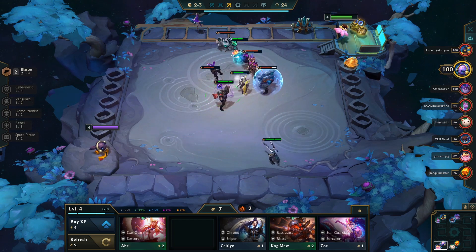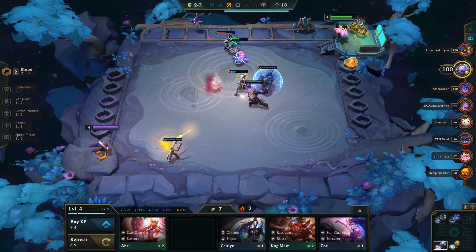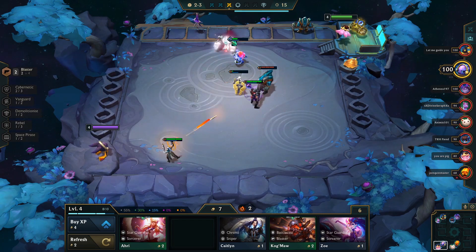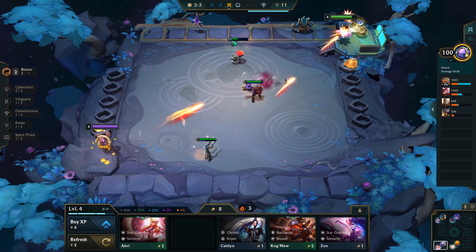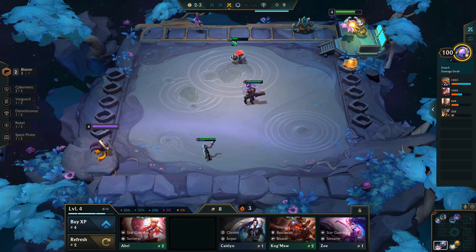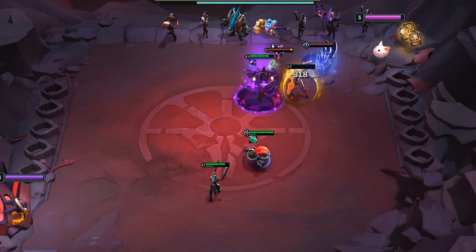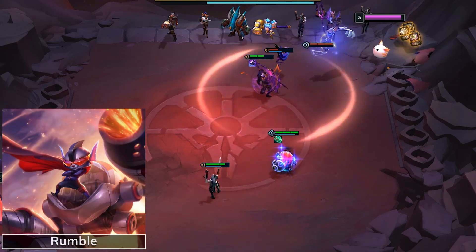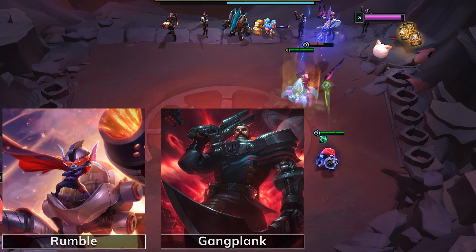First up, we have the champion coming in at number 10: Ziggs. Ziggs has been a consistently solid early game champion for quite a while now. In 10-16, his value hasn't necessarily gone up, but with the rise of Rebels and Mechs, he's definitely going to be seen more often in games. He's a really great early game carry, especially when paired with other Rebels and a Rumble. Later on, he can be replaced by Gangplank if you're playing a Mech composition. Otherwise, he's just a utility champion in Rebels.